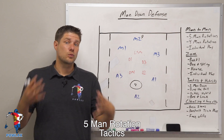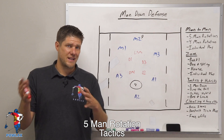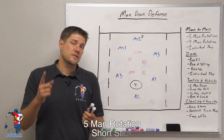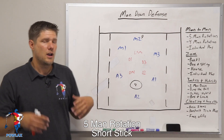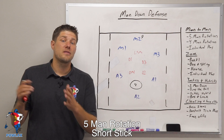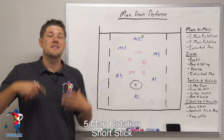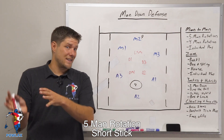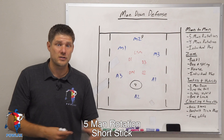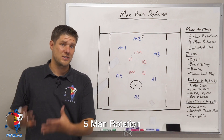Now that we have a basic understanding of the mechanics and rules that each player has to work with within our five-man rotation, we're going to talk about a couple of other tactics. The first thing we're going to discuss is where we want to put our short stick DM1. For the most part, the short stick is usually placed in the low left or low right corner, because that's where the weakest offensive players are — offensive teams want to put their best shooters up top because that's where they'll have the best shooting chances.